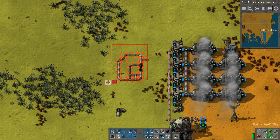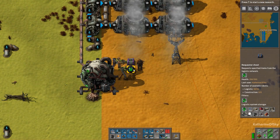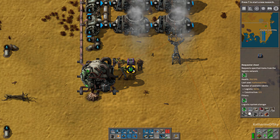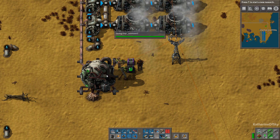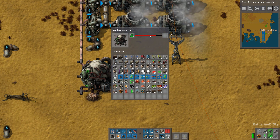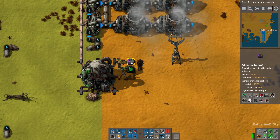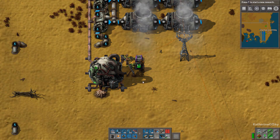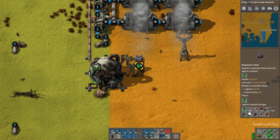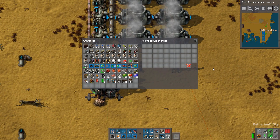This reactor is being fueled with a requester chest — you can fuel it with belts if you like. I tend to only request 10 fuel cells because they use them up very slowly, each lasting 200 seconds. The output chest is also important: you can use a passive provider if you have a requester chest on your reprocessing setup requesting a large number, but I tend to use an active provider, which is good practice especially if playing with Bob's mods.